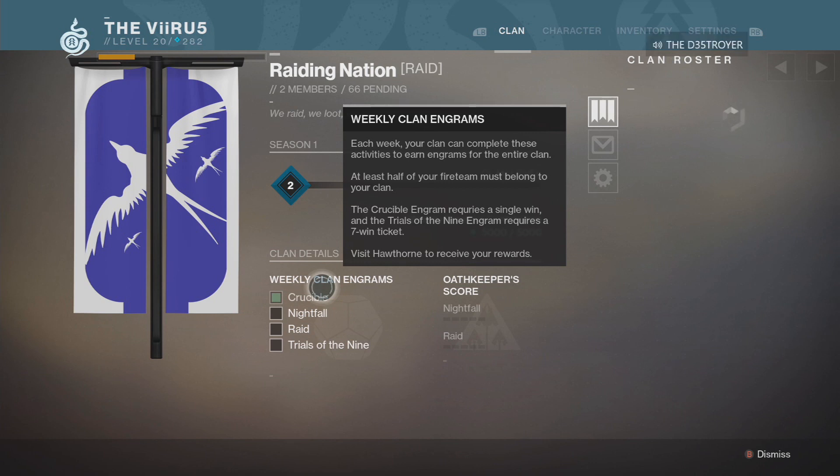Don't forget - you can do the exotic weapon quests again on each character. You can get the Mida Multi-Tool, the Rat King hand cannon, and the Drang. There's a fourth exotic weapon but you need to do the raid for that one. So that's three exotic weapon quests available before the raid. Once you get the exotic weapon, it will drop at the level you are currently at. So the Mida Multi-Tool, for example, drops at your current level - plus you get the legendary weapon that comes with the quest.